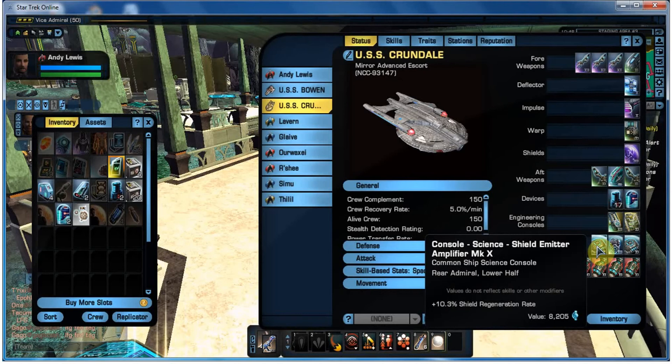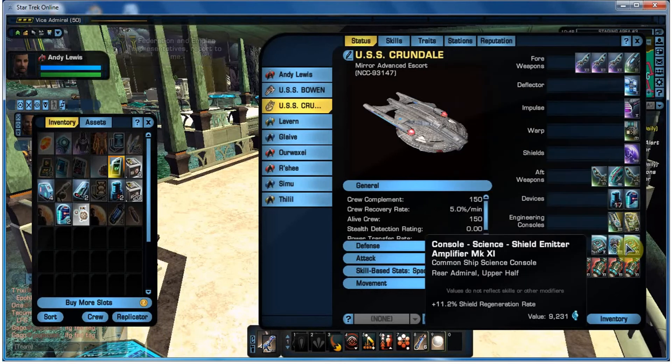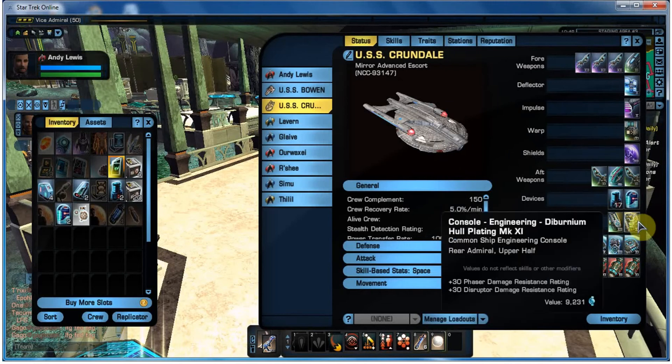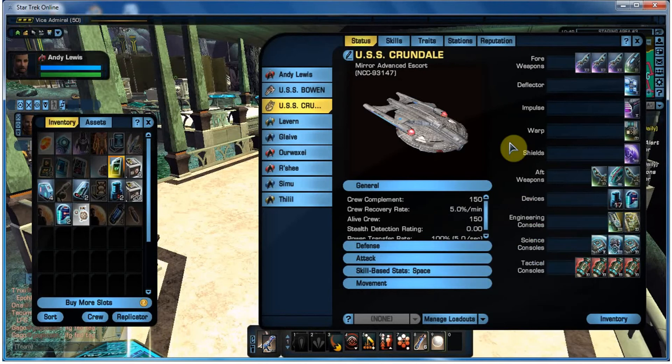With the science consoles, I've tried to give my shields a bit of a boost - improved health and improved regeneration, all things you need in a fight. Good weapons, good shields. And with the engineering consoles, just as a backup, I've added a bit of hull plating to give myself a bit of energy weapon resistance and a bit more shield power as well.